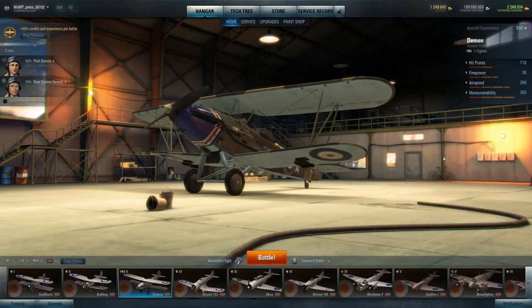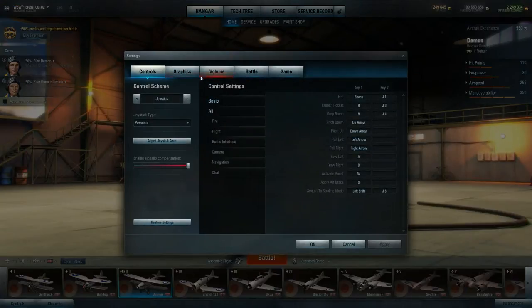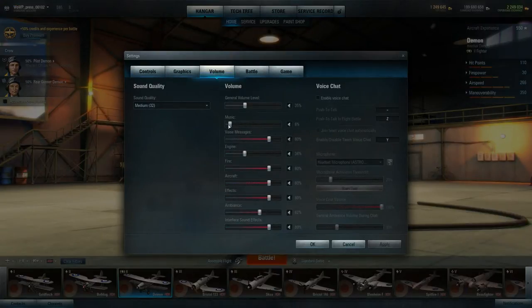Hey everybody, Rob Keys here and I'm playing World of Warplanes by Wargaming.net. If you saw my first impressions video, the sound was a little messed up because the in-game engine sound was so loud you could barely hear me talk while flying. So let's go to settings — I turned the engine volume down earlier, hopefully it stuck. Music was really low so I put that up a bit. Engine is down to 34 percent, but I kept aircraft and effects up so you can hear gunfire and enemy planes.